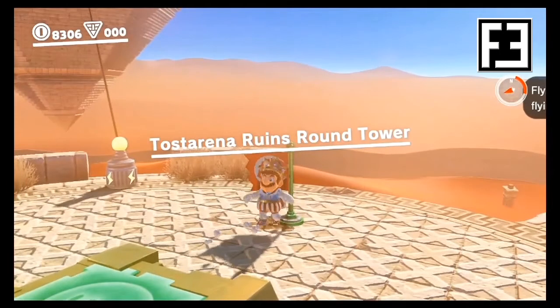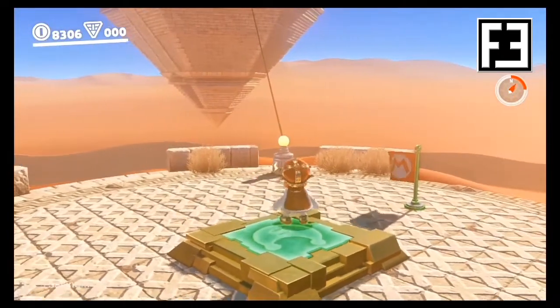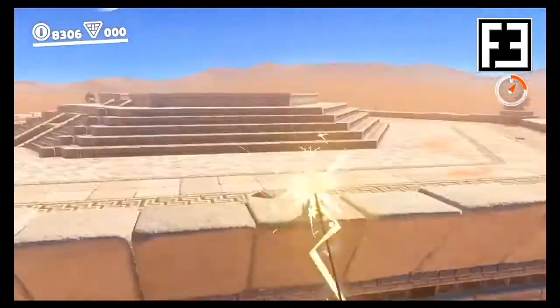Now in the Sand Kingdom, starting from the Tostarana Ruins Round Tower, we'll then take the electrical wire that leads to the inverted pyramid where we'll find Peach waiting on the left side.